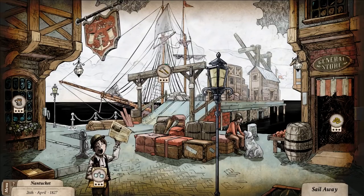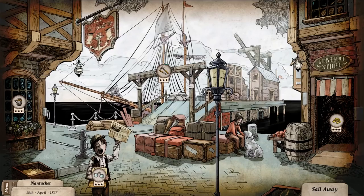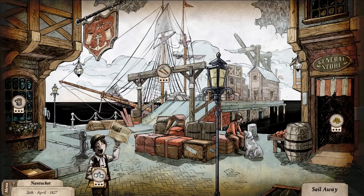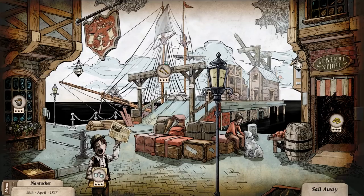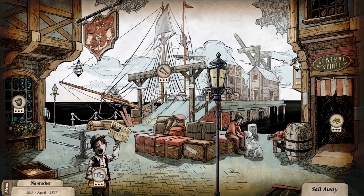Hello everybody, it's The Historical Gamer once again, and today we're returning to Nantucket, a new strategy game which is sort of taking the reins from the book Moby Dick and moving you into an 1800s world as a whaling captain — the sole survivor of the novel Moby Dick, Ishmael. That would be yours truly, us.